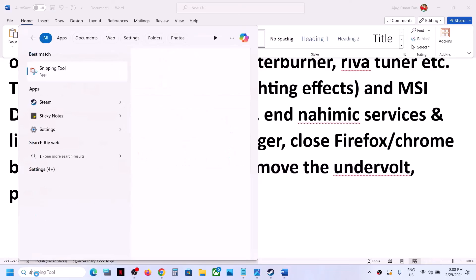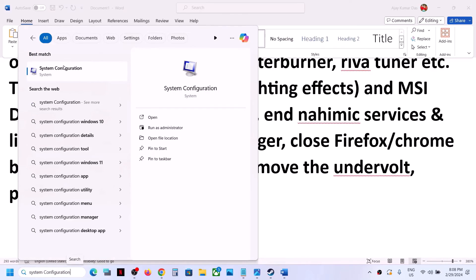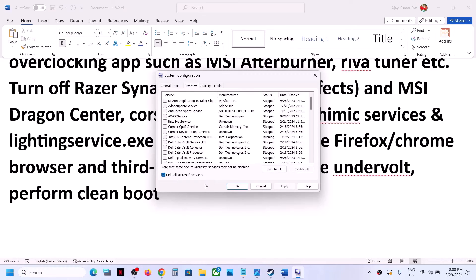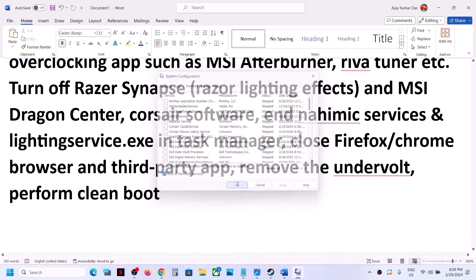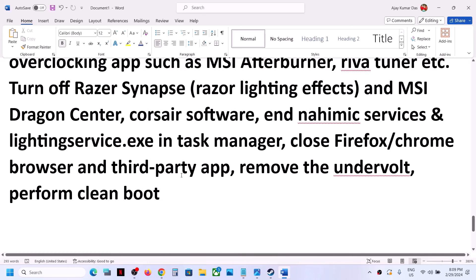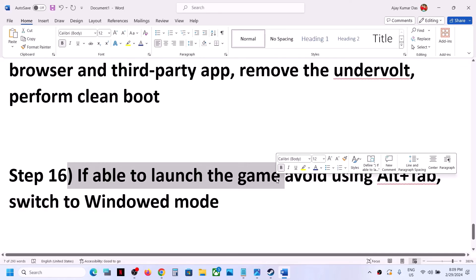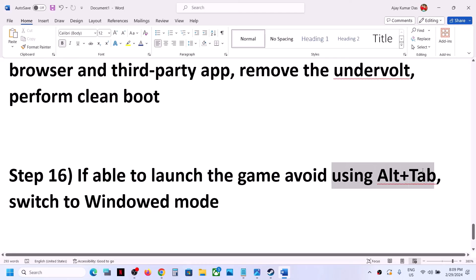To perform a clean boot, type 'System Configuration' in the Windows search box. Go to the Services tab, put a check on 'Hide all Microsoft services', then click Disable All. Click Apply, OK, and restart when prompted. Then launch the game. If you are able to launch the game, avoid using Alt+Tab and switch to window mode.